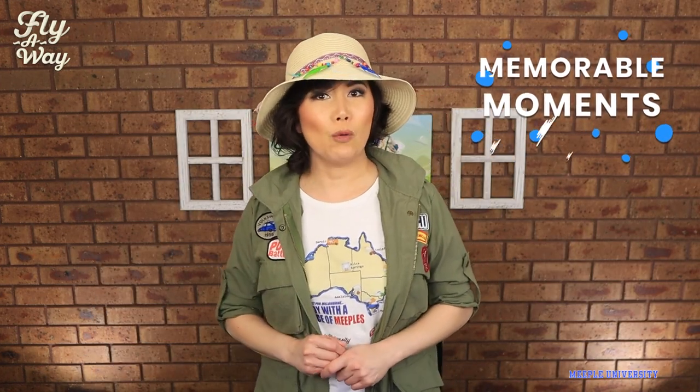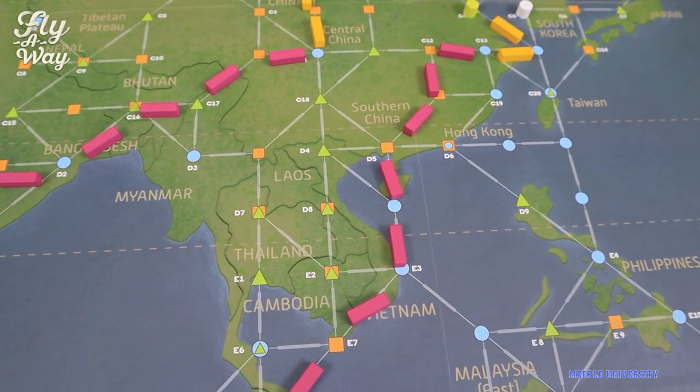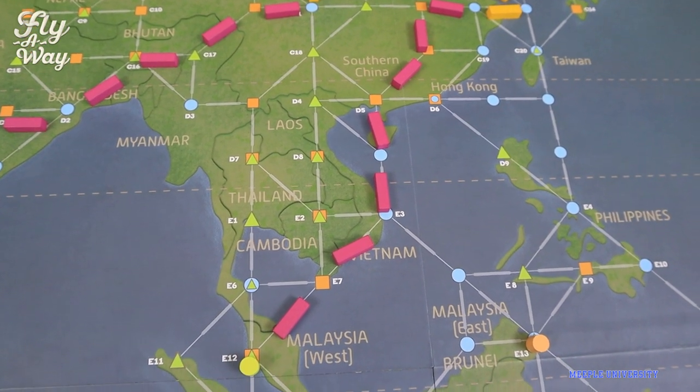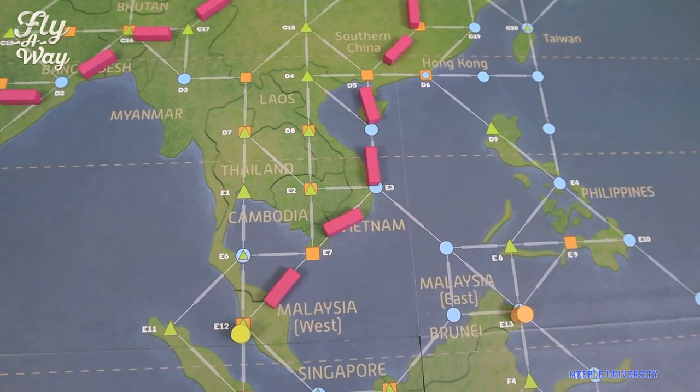Timing is pretty important here when building the links. You want to create the link, use other players' links, but make sure you are the one that completes the link to score the bird's points and power. Also, trying to create links in strategic locations means getting points when other players score.